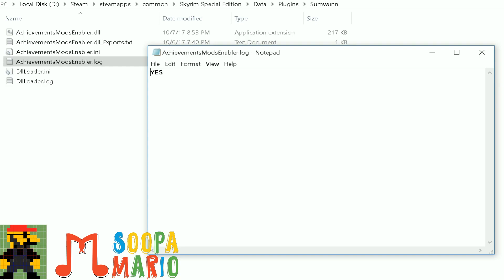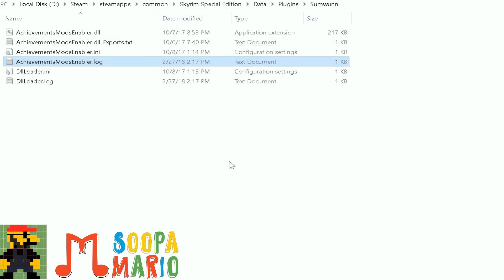In here you will find a file named AchievementsModsEnabler.log. Double click on that file. If it says yes, you're ready to go. If for whatever reason the file says no, simply erase that, type in yes, and save the file. Keep in mind you may need to reset the game before this works. Once you've done that, you're good to go.